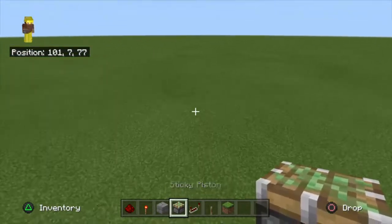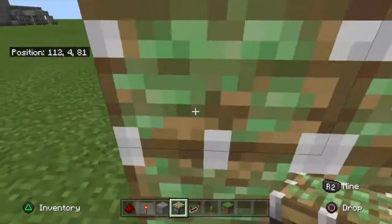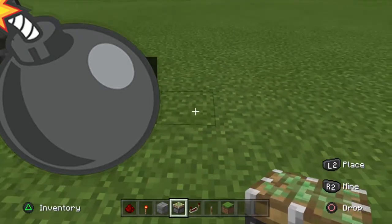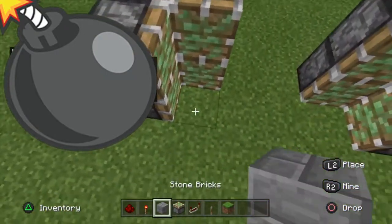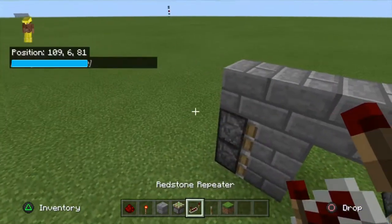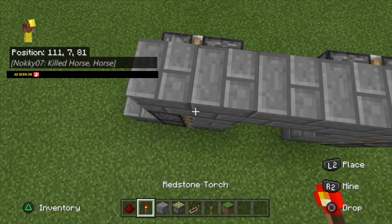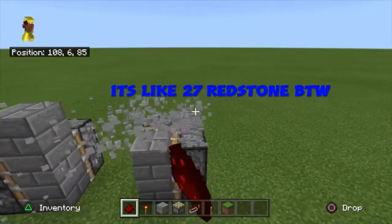If you're in survival, here's what you're gonna want: 12 sticky pistons, a stack of blocks or at least something similar, about five or six repeaters, a lever, and one redstone torch. I'll count the rest on the way. What you're gonna want to do is very basic.